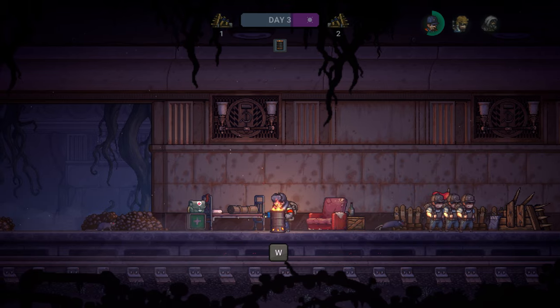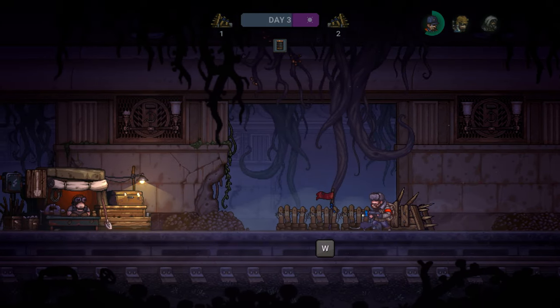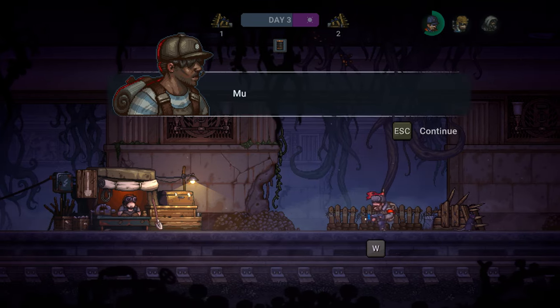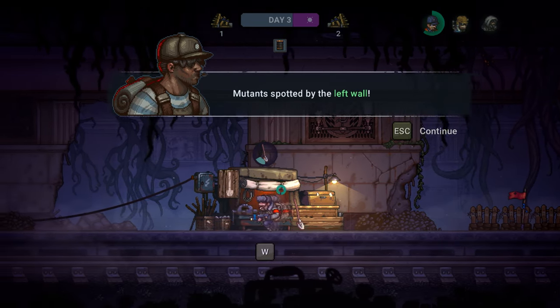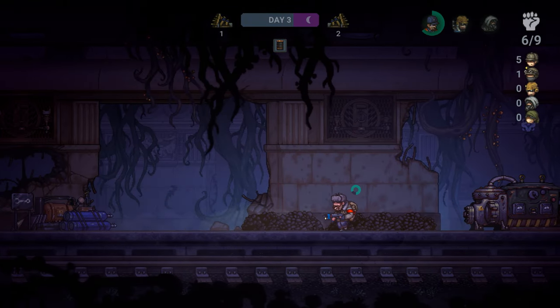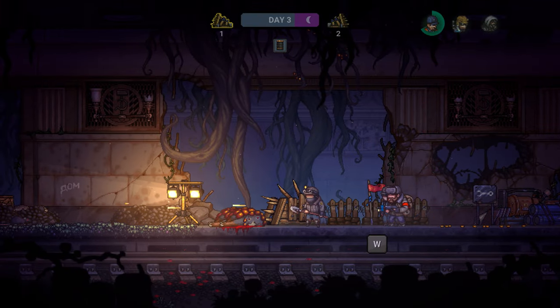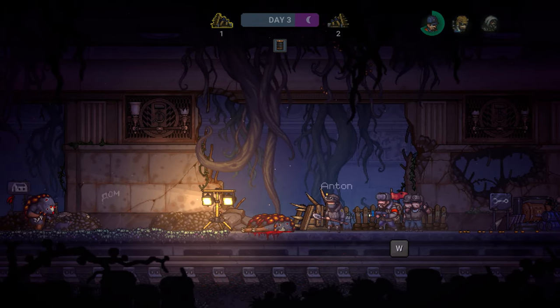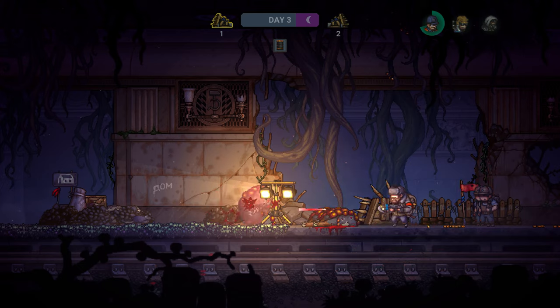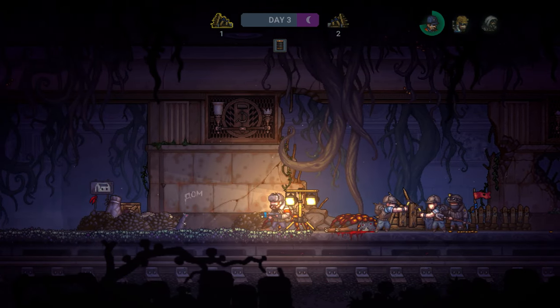All this is happening because a meteorite fell to Earth. From that meteorite, terrible mutants were spawned. Humans were forced to flee into the subway and stand their ground. You set up your base in the metro and fortify it from the endless nighttime assault from the mutants.